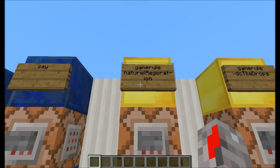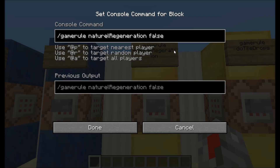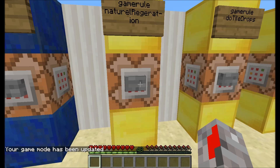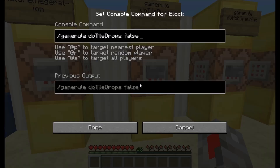Now we're getting to the game rules. Look carefully at the signs because the capital letters need to be exact — otherwise the command won't work. It's always slash gamerule then the game rule name. The first one is naturalRegeneration, which toggles whether you regenerate health. You can have a full food bar but not regenerate if you have this set to false.